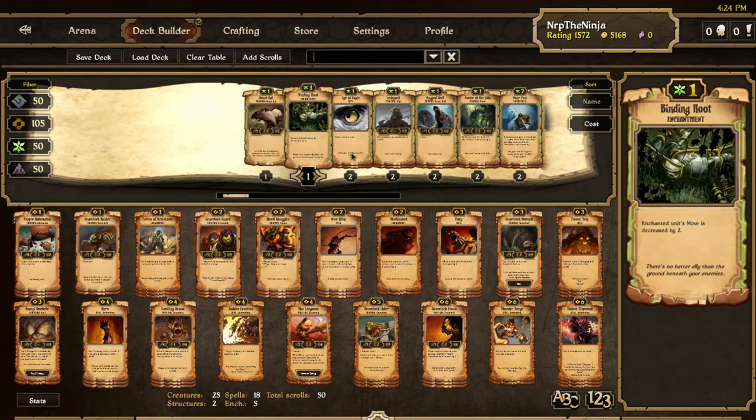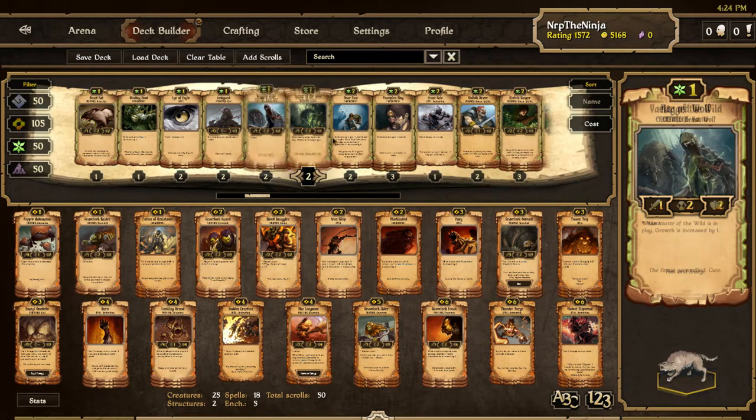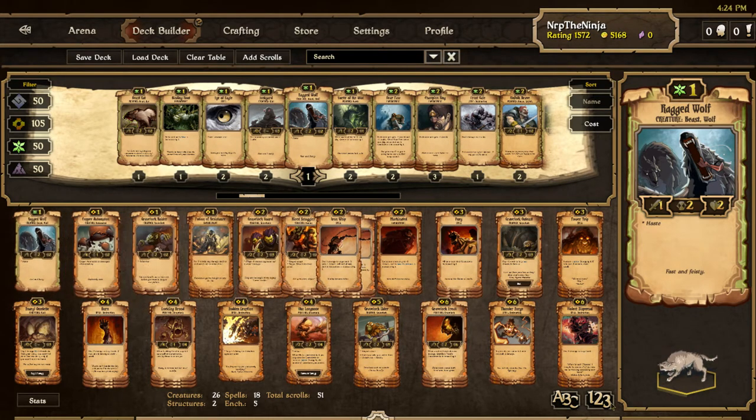What I'm going to try to do is splash growth. Now this isn't going to be the normal growth splash that sometimes Gravelock has with Gravehawk that can get monstrous with Gravelocks, or putting in a memorial to get into growth. I'm just going to have one Ragged Wolf. That's it. One Ragged Wolf.